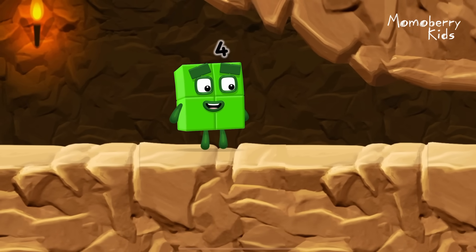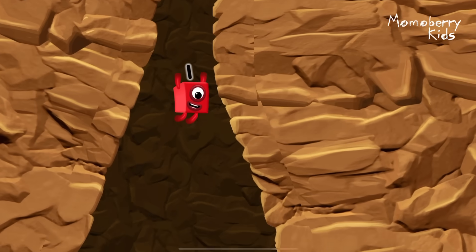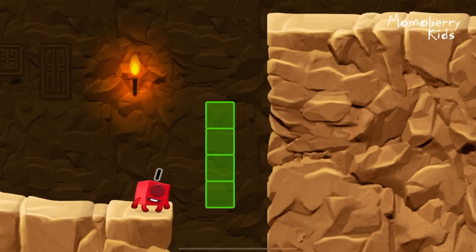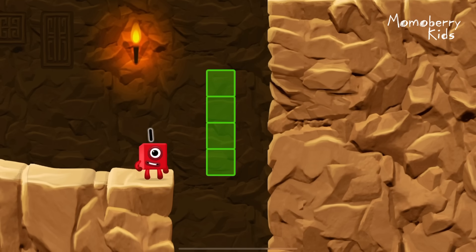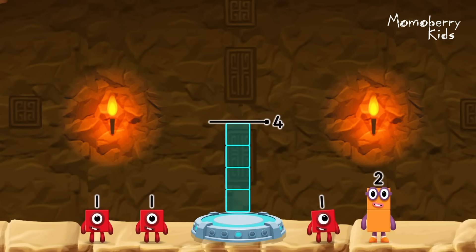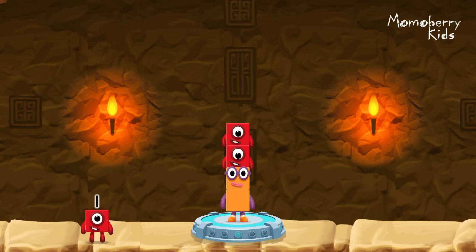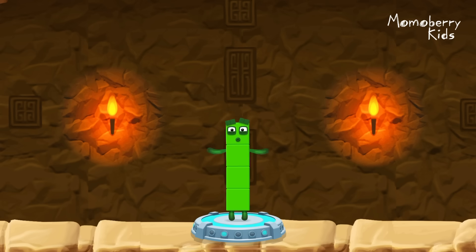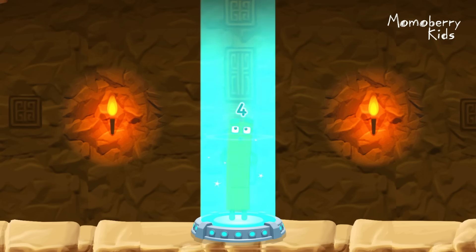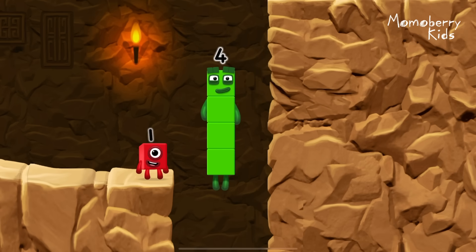I'm not so sure four is going to fit through there. Three — you made it! Add number blocks to make four. Two, one, one — correct! 2 plus 1 plus 1 equals 4. I am four — have we met before? Good job!